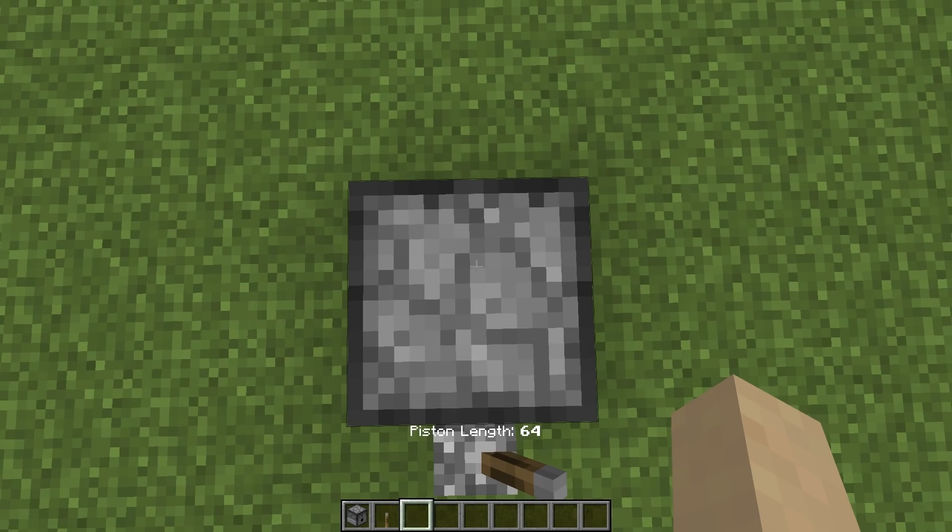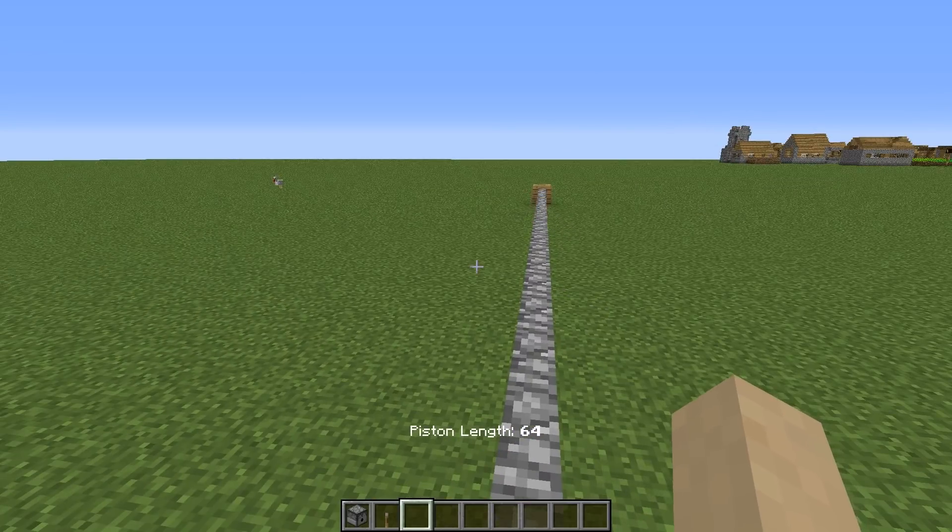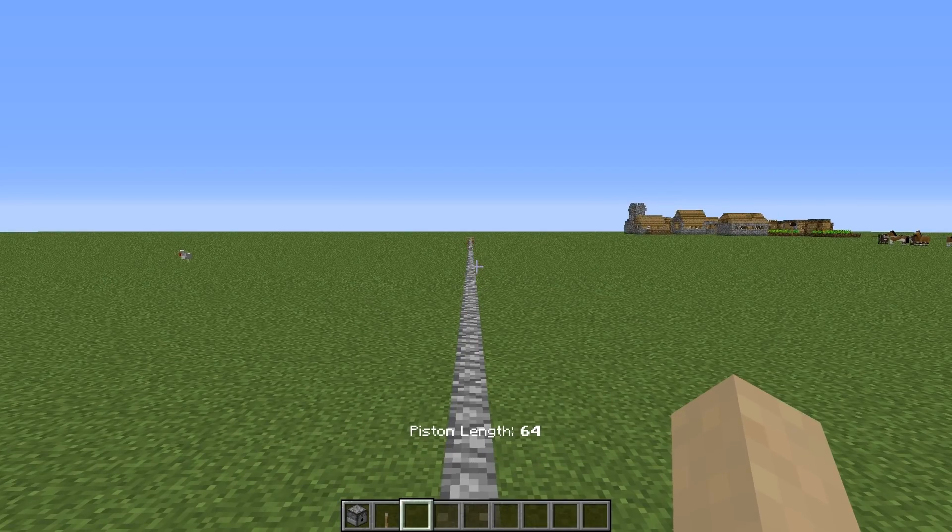You will hear a sound and you can drop your pistons into the dispenser. Now we have a piston length of 64. There's an indicator at the bottom, and when you activate it this piston will extend up to 64 blocks.